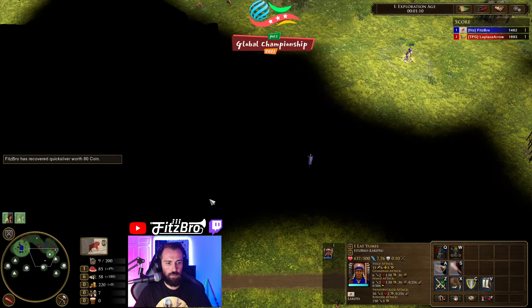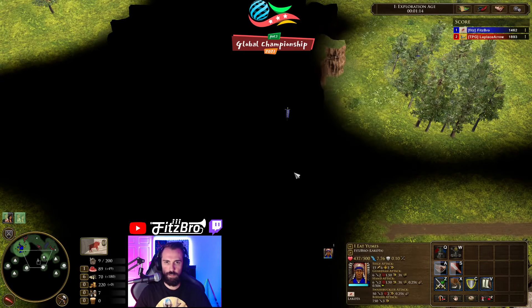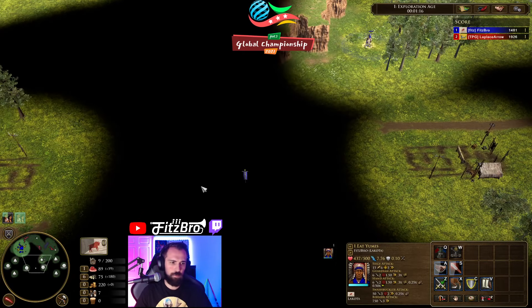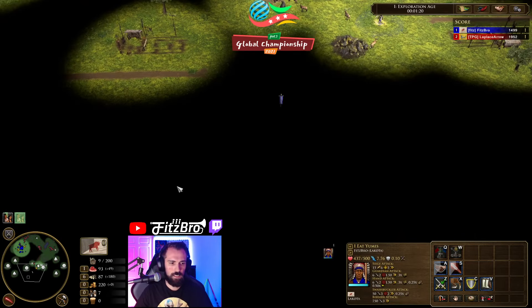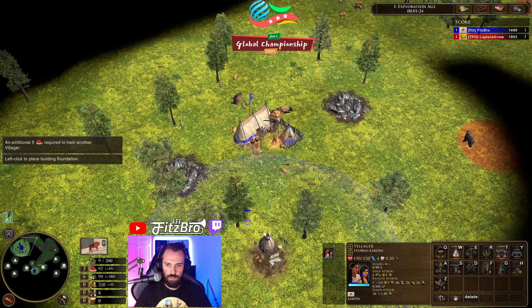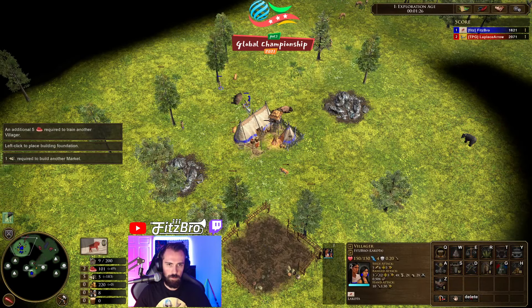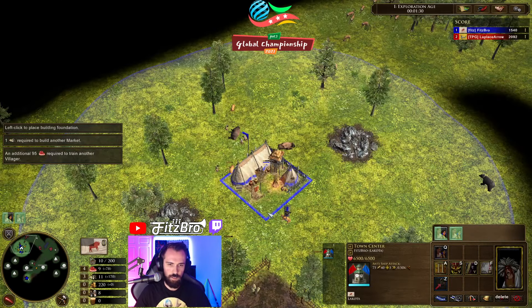I'm probably going to try — we're going to scout and see what he's doing — but probably some type of fast fortress build against China. I don't love pushing China H2; if they build a castle they're pretty well defended. Although I could also play H2 and go for the trade route — maybe quite easily too if he doesn't pressure me.